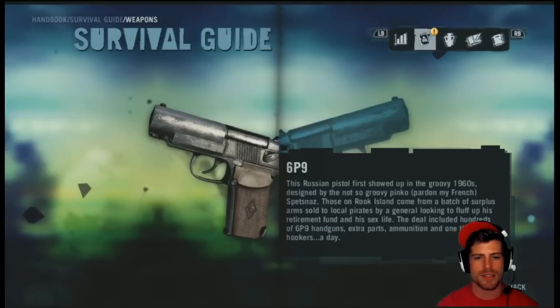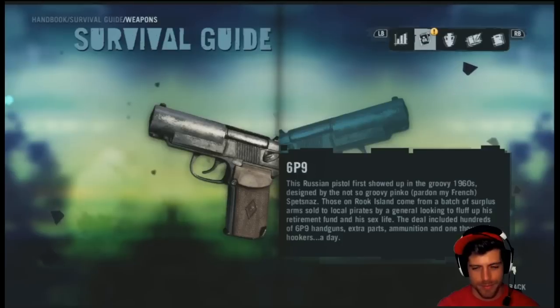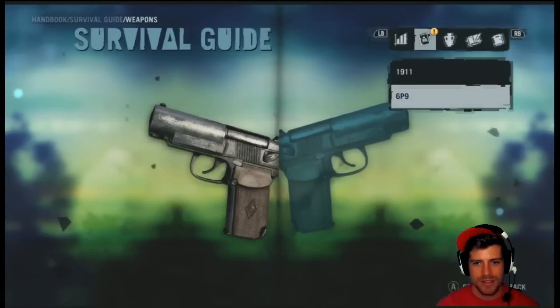Those on Rook Island come from a batch of surplus arms sold to local pirates by a general looking to fluff up his retirement fund. The deal included hundreds of 6P9 handguns, extra parts, ammunition, and 1,000 hookers a day. Sounds like he's pretty set.